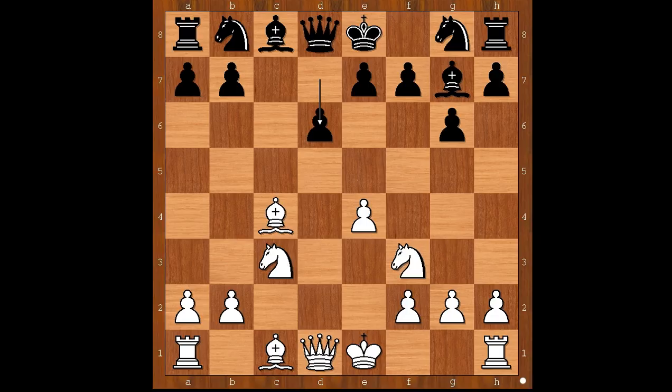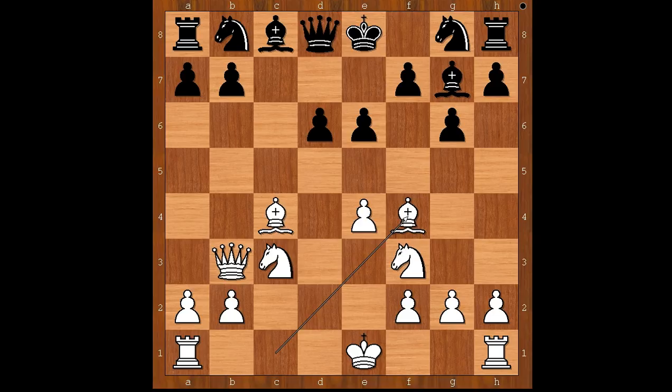What would you do in this position if you had the white pieces? Should white castle first? Or should he play Bishop to F4 first? Or maybe there is another move. Please pause and find the best move for white in this position. Perhaps Queen to B3 is not a bad move, and after E6, Bishop to F4 — white has a good development. Do you agree?